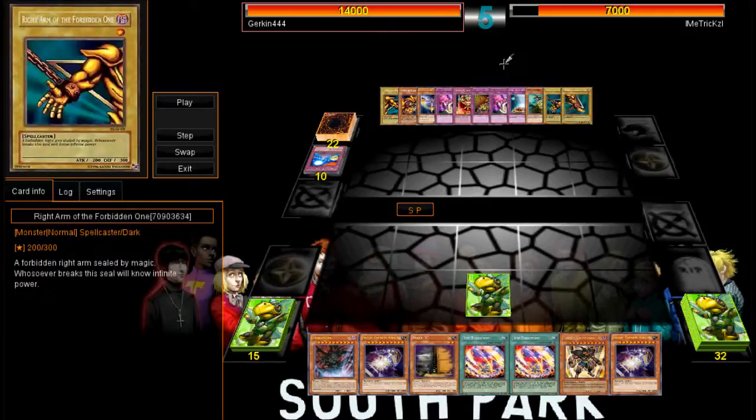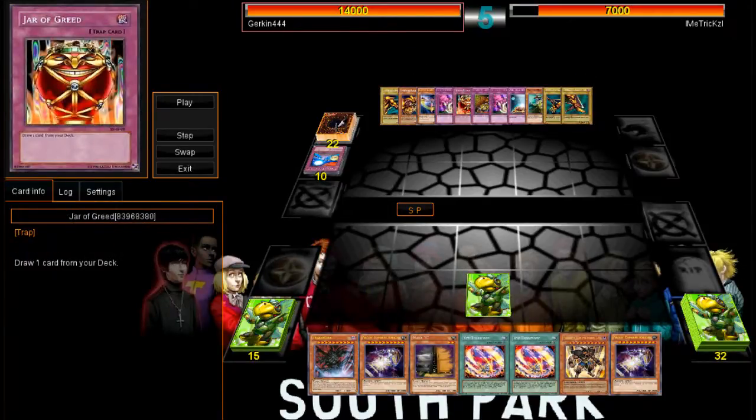He has 11 cards in hand, as well as four of the Exodia pieces. He's still got 22 cards left in his deck, and I think the other Exodia piece is like at the bottom of his deck, or the second last card — something along those lines.